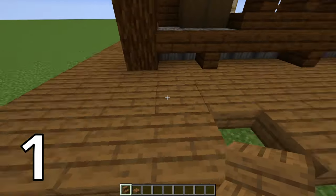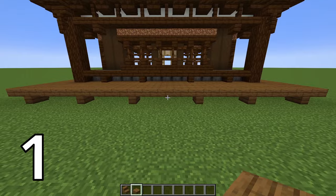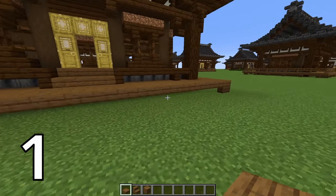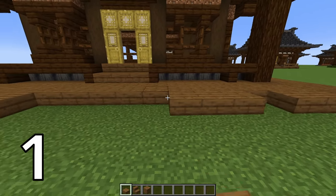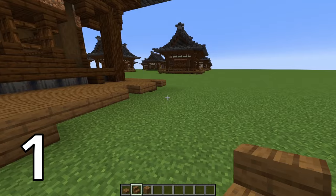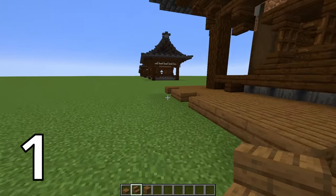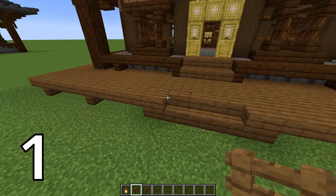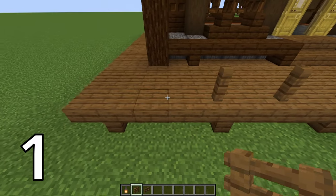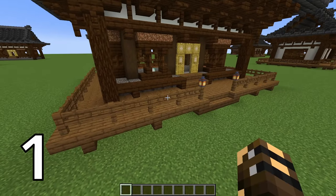For the front wall, start with a slab on the end, skip a block, two slabs, and then three slabs — same on the other side. In the middle, place a spruce plank on each side with three spruce stairs. Then on the gap on each end, look away from the building and place a stair, then look the other way and place a stair. On top of our spruce planks at the front, place fences with lanterns on top. Then place a fence every second block running all the way around the building, connecting those with fence gates. That's how you should look when you're done.